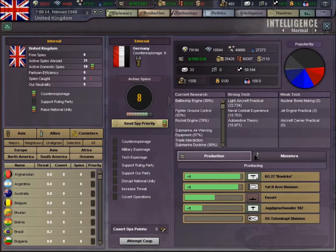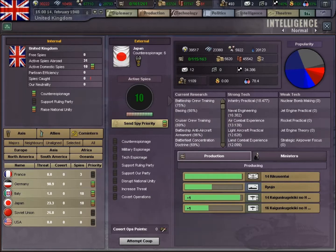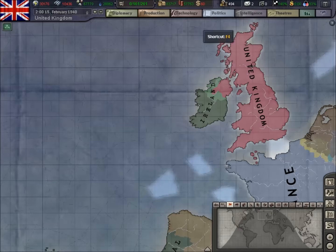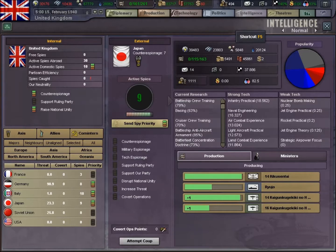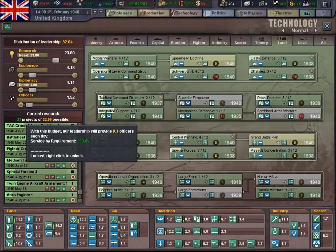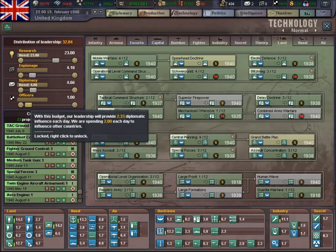We'll see how our spies are doing. Nearly up to strength on the spies — we'll get them trying to nick techs again soon. Diplomacy's come right down, so we're going to have to have a reshuffle with our diplomacy points just in case we need some. We'll have to play about with the tree a little bit. We'll drop the officers down even more, I think. I've put diplomacy up — we can probably manage with just one officer, see if that helps diplomacy.